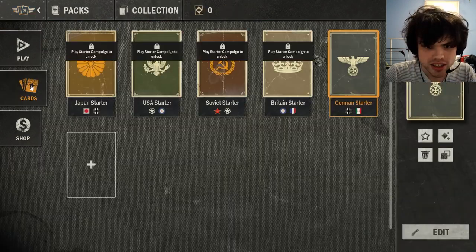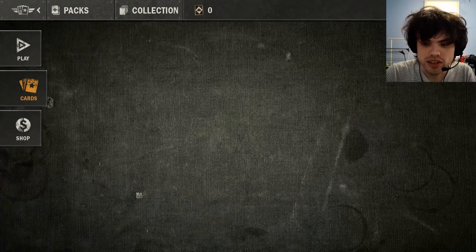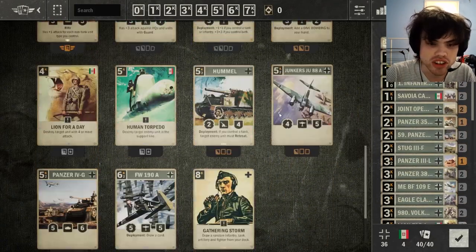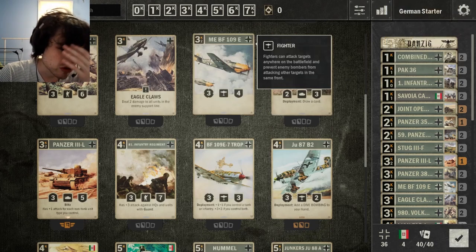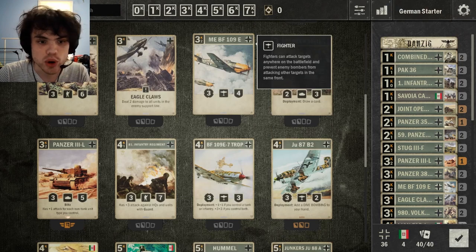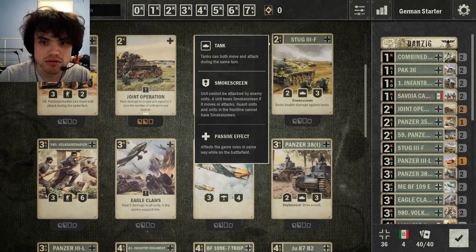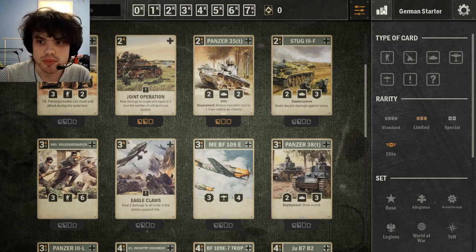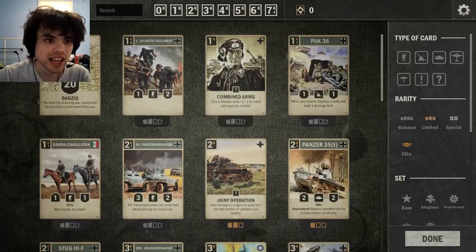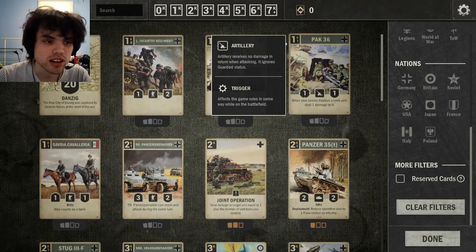Then we have Cards, and this is going to show you all of your decks. These are the five starter decks — of course I've only unlocked the German one since that's the only tutorial I've completed so far. You can go into the deck if you want to look at it, change it around, add cards, take cards out. Right now we only have the exact 40 cards in the deck, but once your collection starts to grow you might want to take things out, try things out. If you want to look at all of the cards, you can go back here and hit Collection at the top. We only have the 40 so far since we haven't unlocked the other tutorials yet.